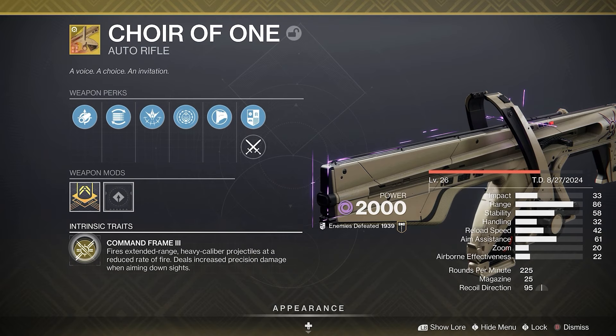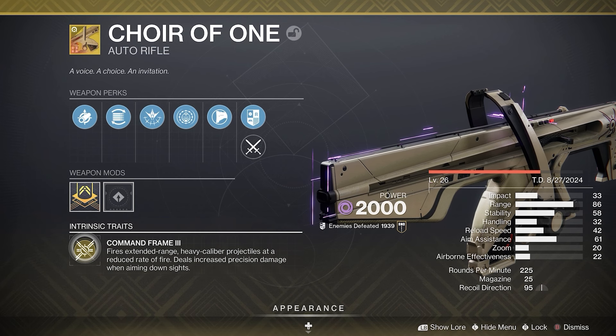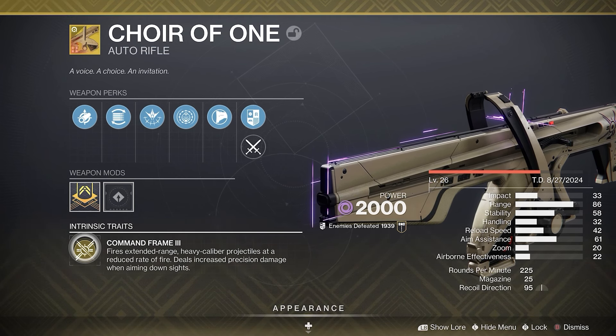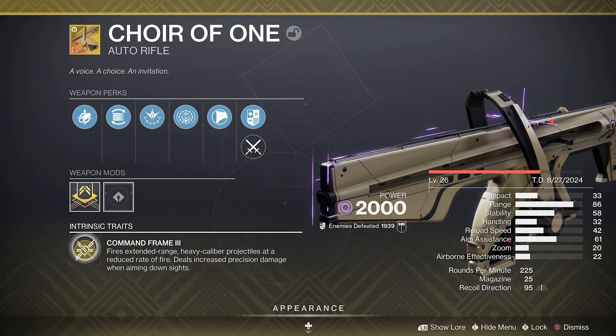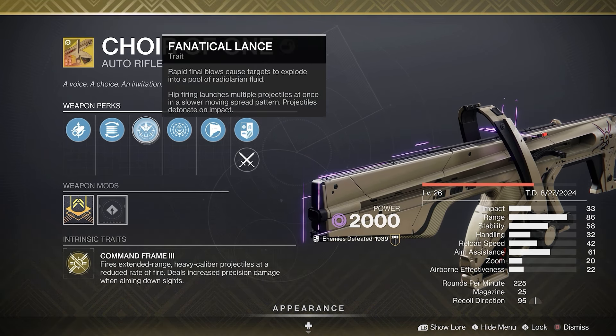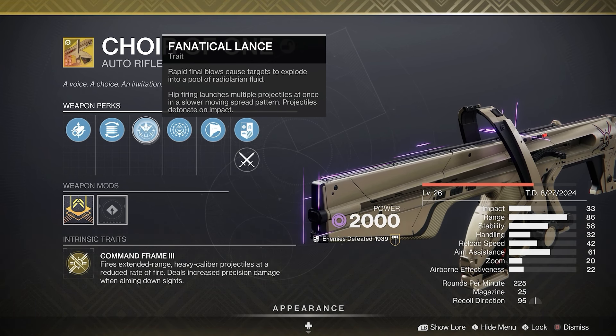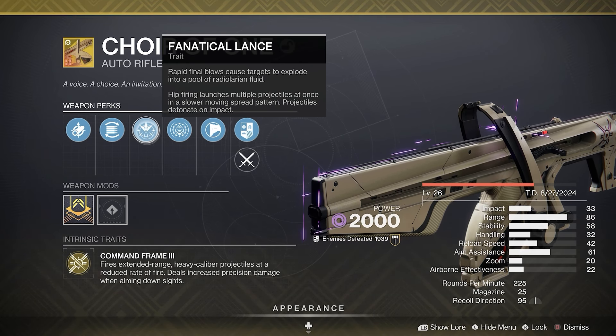the weapon. We're using the new exotic special ammo auto rifle, Choir of One. This comes with the perk Command Frame: fires extended range, heavy caliber projectiles at a reduced rate, and deals increased precision damage while aiming down sights. The next perk is Fanatical Lance: rapid final blows cause targets to explode into a pool of radial area and fluid.